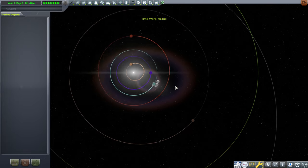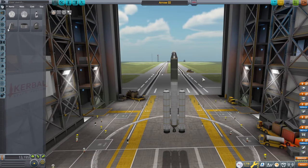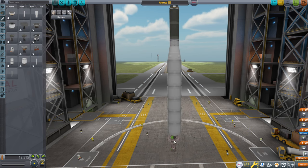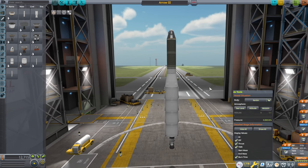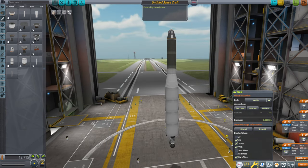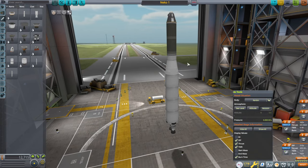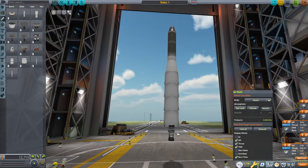So instead of this business — bobcat — sea level TWR 1.19, and 6,607 meters per second. We'll call it... it's a Titan engine. Since they had 'meow' there and it's a bobcat, we'll go Neko 1 — neko being cat in Japanese. It'd be nice to have a recoverable launch vehicle. What if we just went straight for that right now? These bobcats are surface-mountable.